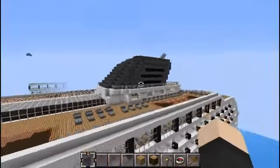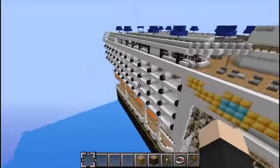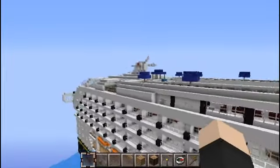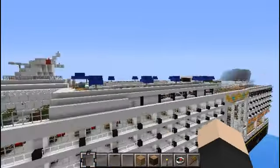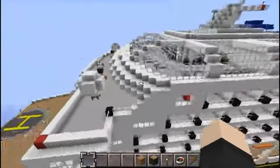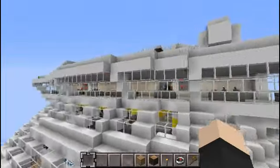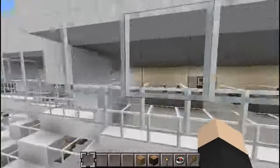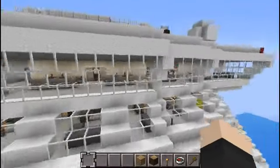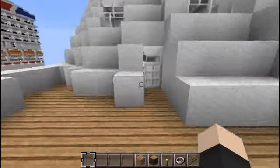I'm just flying around here — you can see there's the smokestack. Just giving a little outside tour of it before I go flying through the inside. You got the antenna, up here is like a gym, there's a pool right where all those umbrellas are, and then there was a pool at the back. Here's the bridge — I'm not going to go in the bridge, but I'll just fly through right here. I'm just going to fly right into this.